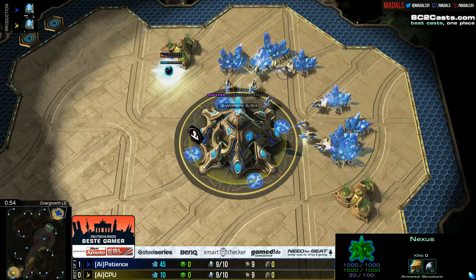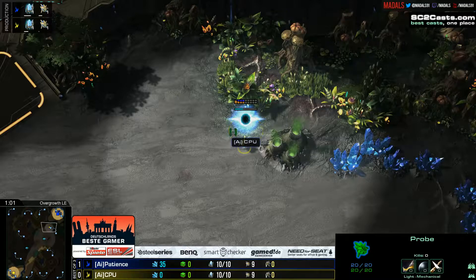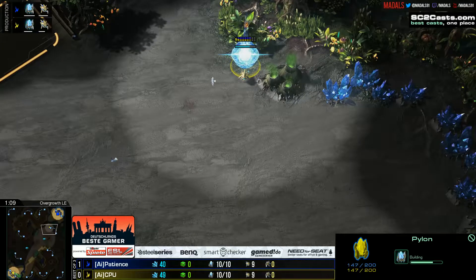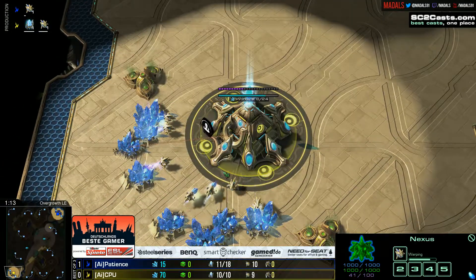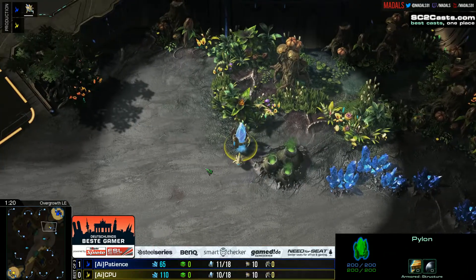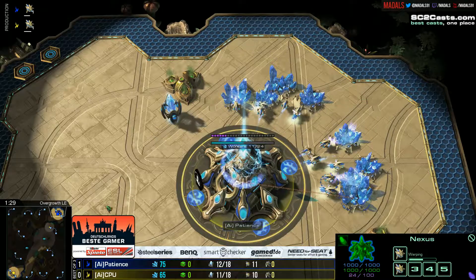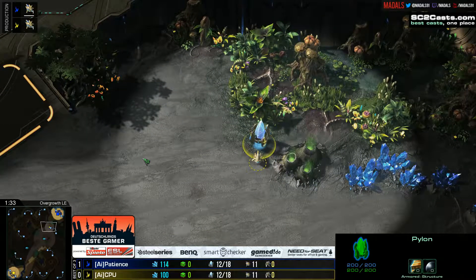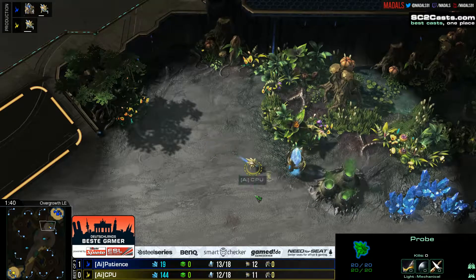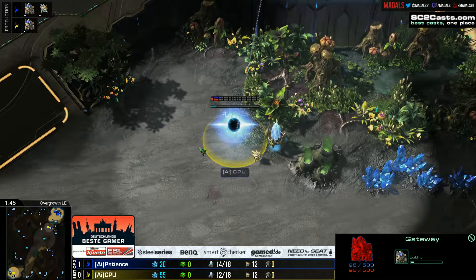The reason I had to make this intro quick is because we have got a proxy pylon coming down nice and early here for CPU. I'm going to be very interested to see what comes down from this — of course it could be the 2-gate, although I suspect it won't be, because judging by the timing this is more likely to be a single gate. He's going into a cybernetics core back at home — a very popular build at the moment. Of course we are on Overgrowth, one of the maps that was able to avoid the chop this season. CPU chucks down that 1-gate.